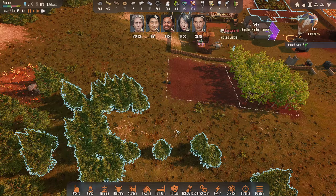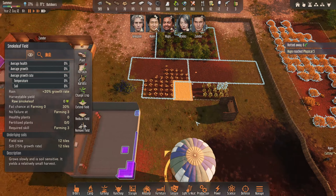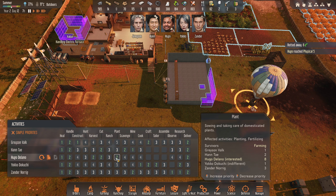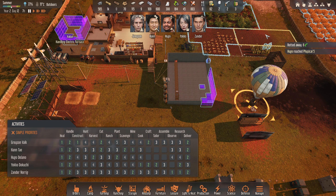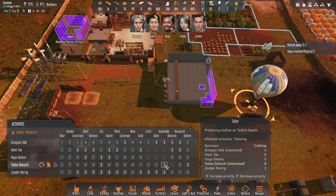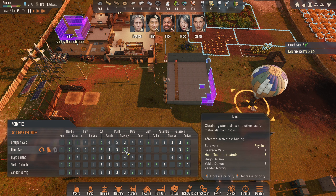I think changing that has really messed up our harvest and plant, so that's not good. Maybe if we do something like this we can take him off that. I need Hugo exclusively doing harvesting and planting — let's put plant as number one so he'll always plant. Yoko is always cooking and crafting. We've got no one on assembly — we don't need it. Zander is just doing research. Han is mine, scavenge, cut. Grayson: construction, cut and craft.